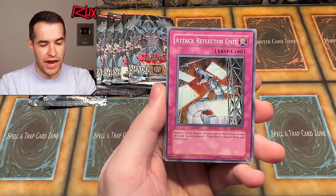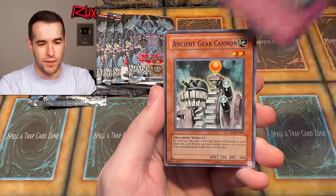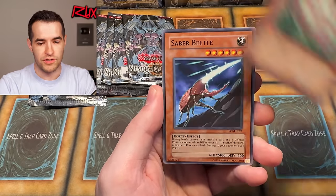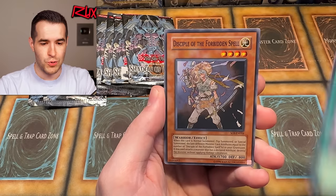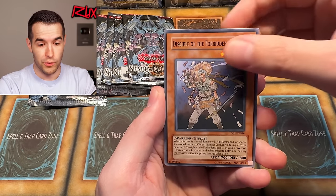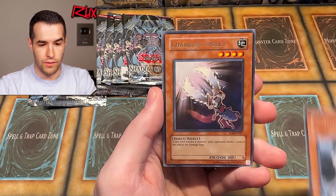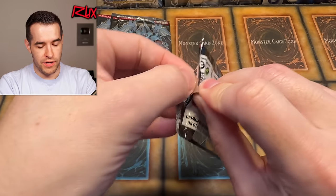The thing about this set is you can't tell at all that there's a foil coming — it just looks like a common. Pack ten has Malice Ascendant, Ancient Gear, Grass Phantom, Saber Beetle, Magnet Circle, and Cyber the Forbidden Spell. Ancient Gear, and then Chainsaw Insect again! You're pulling so many Chainsaw Insects — is that a sign? Cannot believe our luck.